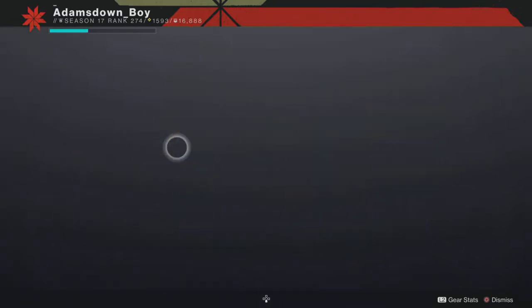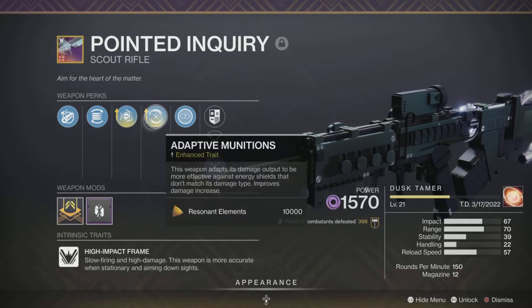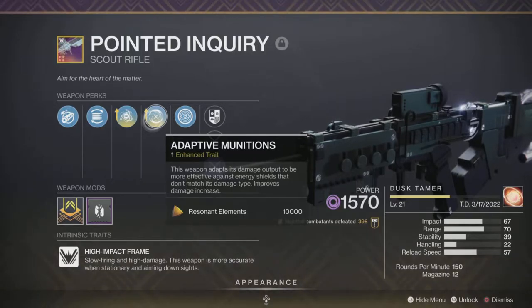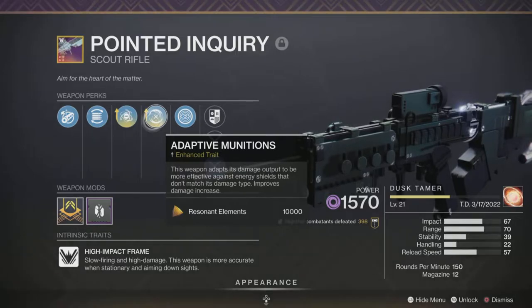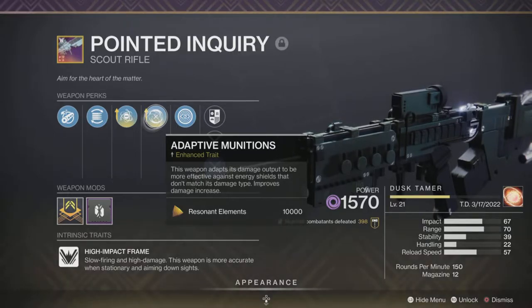I've got a Pointed Inquiry. This is void — it's a scout rifle, so this season it handles the unstoppable champions. If you are shaping this yourself rather than waiting for one to drop, craft one with Adaptive Munitions. I would say that's an almost must-have for doing any end-game activity that involves Match Game. This will allow you to force a shield much more easily — you can probably clear a shield in four or five shots, whereas with a different energy type you might be shooting at a shield for ages, and they do regenerate quite quickly.